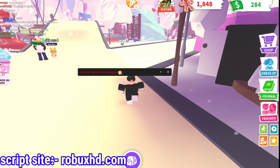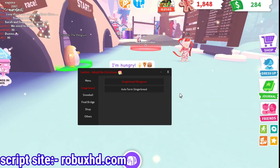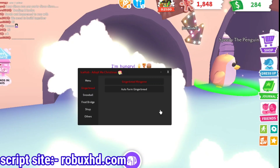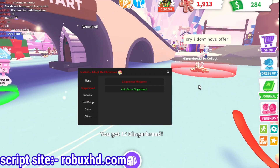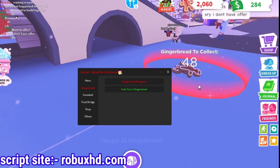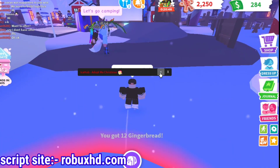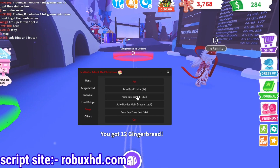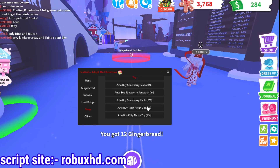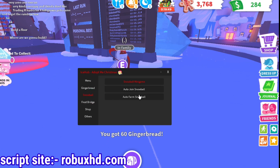I'm going to show you how to do this. You can see here auto farm gingerbread — currently I have zero gingerbread, and now if I click here you can see you got 12 gingerbread, 24 — they're collecting. In four minutes you can collect 2000 gingerbread. You can buy automatically all these pets and cars from gingerbread, and you can also do auto snow farming and a lot of other things in this script.